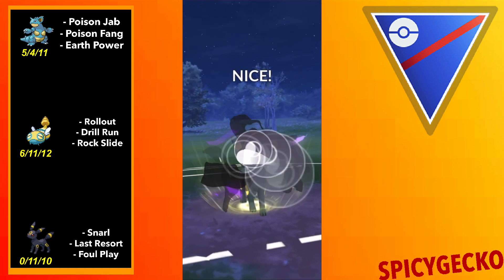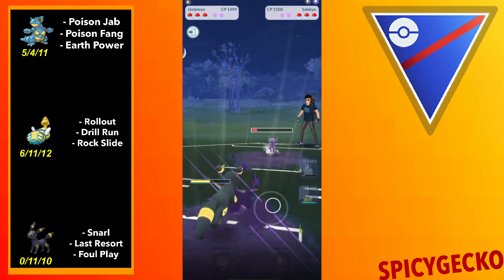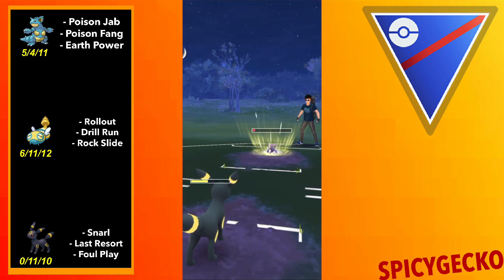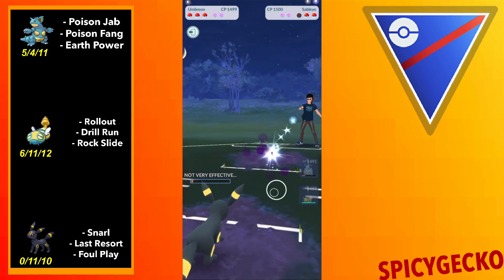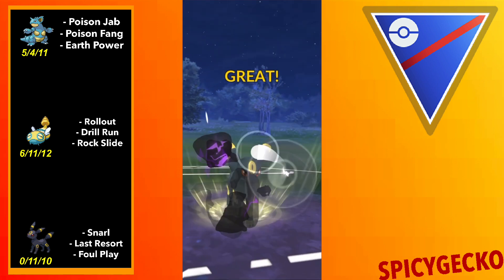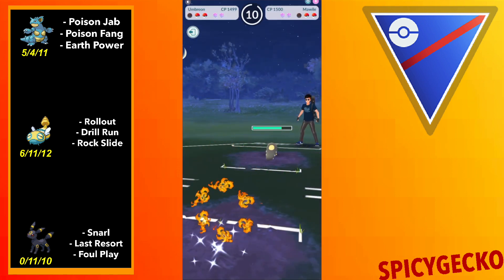Dunsparce has been a personal favorite of mine for a long time, not even considering Go Battle League, just in general. I've had some fun with it in Silk Cups, like Sorcerer, whenever that comes up. It has been a lot of fun using Rollout Dunsparce — it charges up really fast. I know they nerfed it, but it's still a very good Pokémon.